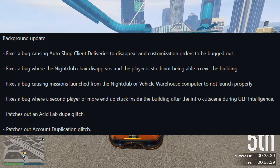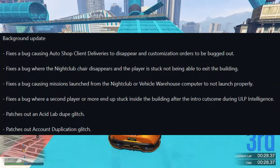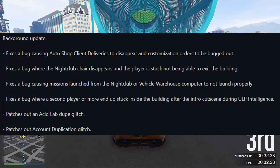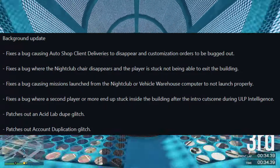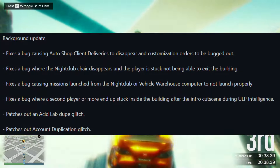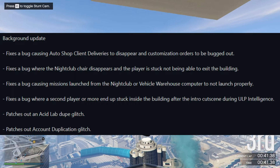It also fixes a bug where the nightclub chair disappears and the player is stuck not being able to exit the building, fixes a bug causing missions launched from the nightclub or vehicle warehouse computer to not launch properly, and fixes a bug where a second player or more end up stuck inside the building after the intro cutscene during ULP Intelligence.